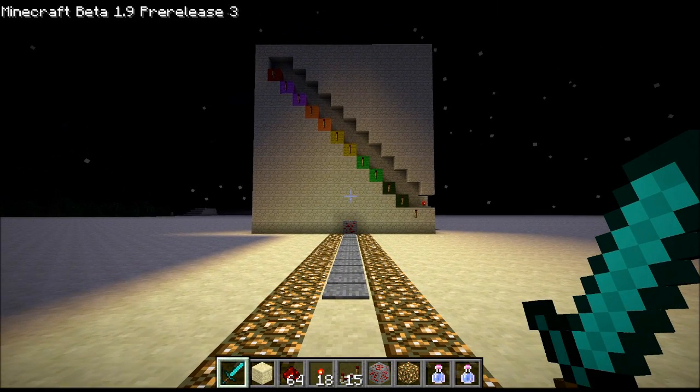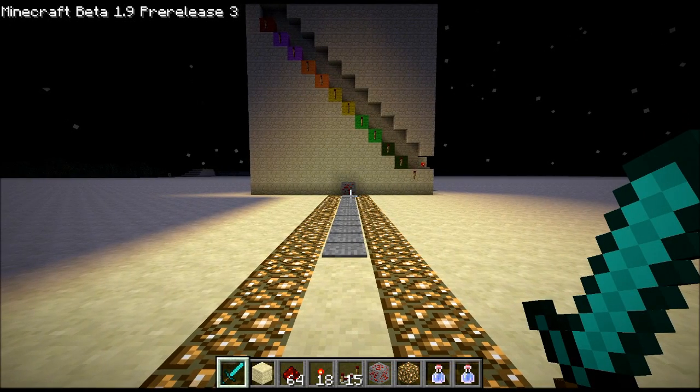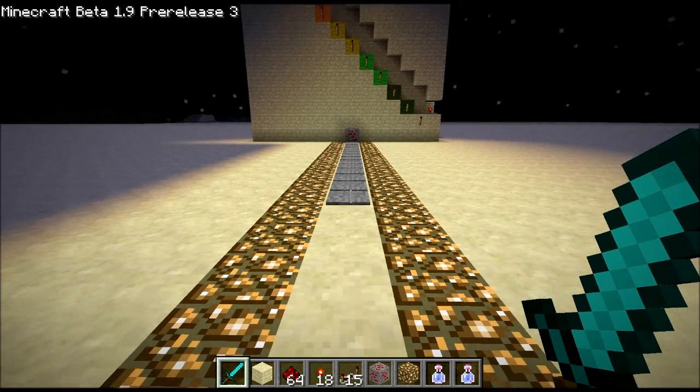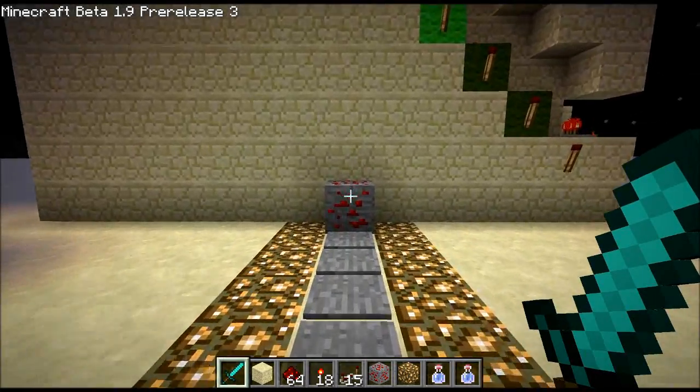Welcome back, Sethbling here. Today I've created a High Striker. It's that game you see at the carnival where you have to hit the thing as hard as you can. In this case, you try and run up and hit this redstone and see how many torches I can light up.